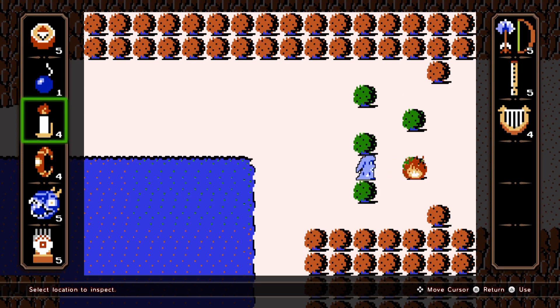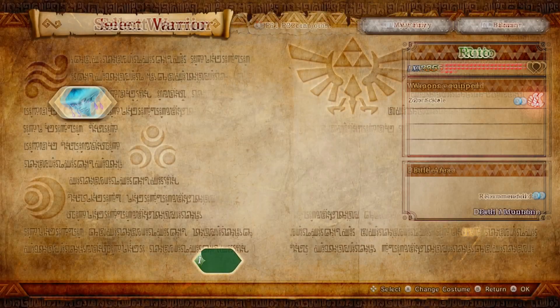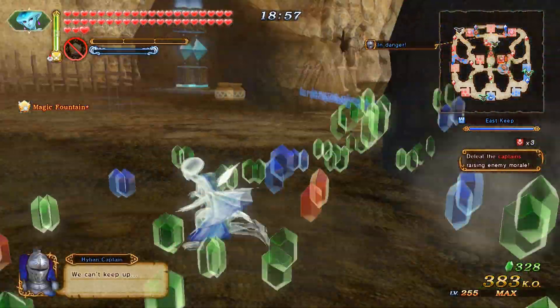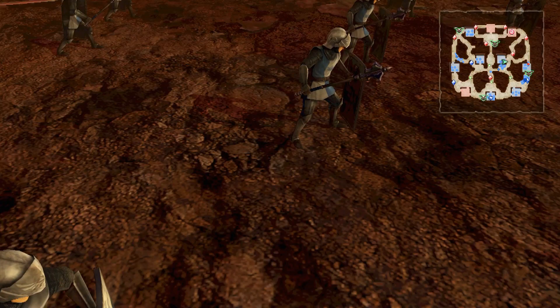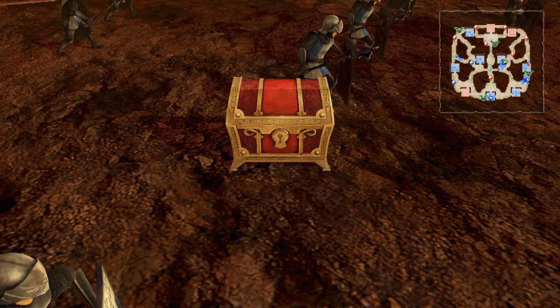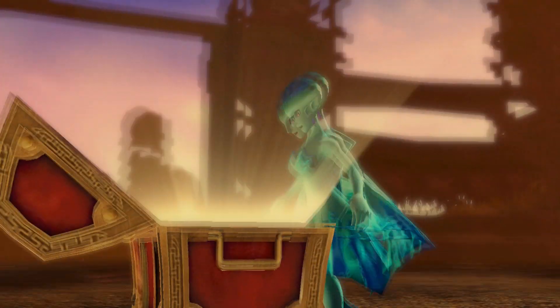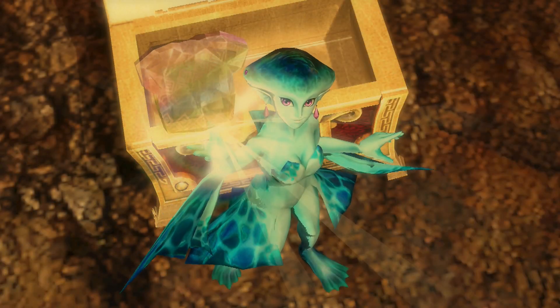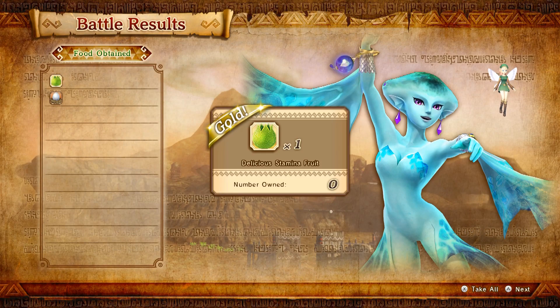Use the candle on this bush to unlock the reward for this map. You can only play in this mission as Ruto. Break this pot in the east keep to reveal fairy food. Successfully complete the mission and a treasure chest will appear with a new costume for Sheik. You got a delicious stamina fruit.